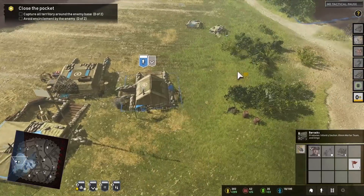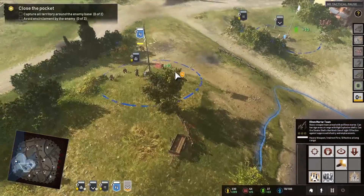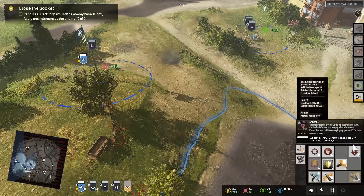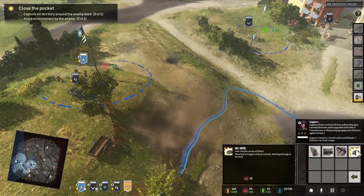Let's go ahead and continue to call in some more troops. We need some more mortars — I think the Germans are going to give us a hard time. They're going to have some artillery or mortars. The position in the south is hilly, the position in the north is less hilly, and the position in the middle has a town.